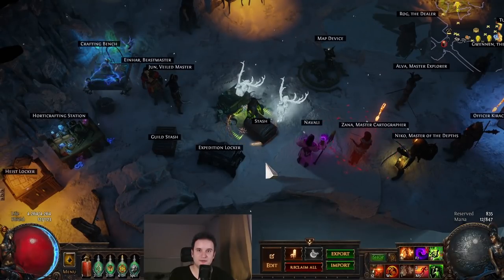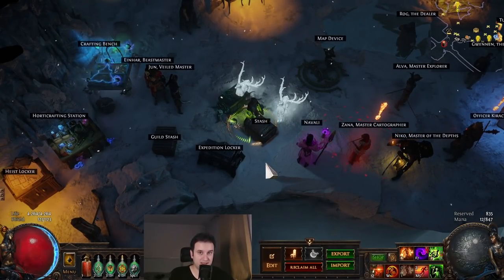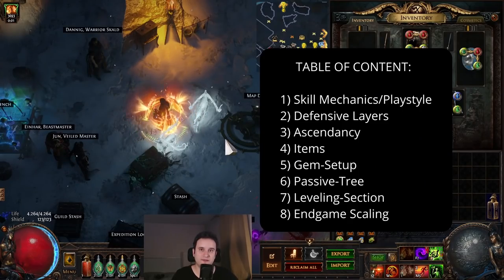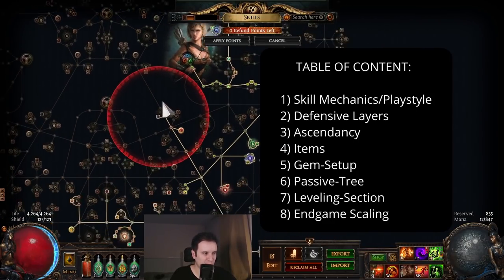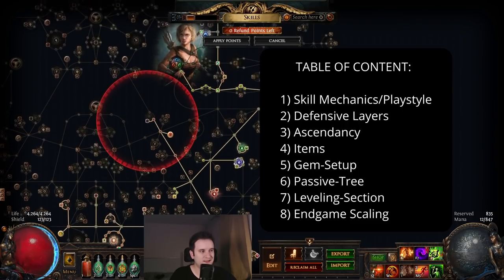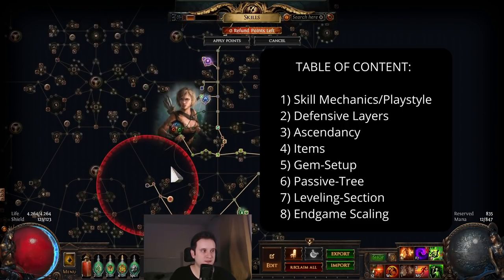It is currently the end of day 5 of the league, and we just did 4 out of 5 invitations. That includes the hidden with all the Breach Lords, as you probably saw in the footage. And even though we still have to clear the feared, the build is now at a point where it's at least functioning and I'm happy to release it. I'm sure a lot of you will upgrade it even further. I might do another update video — I'm not sure yet — but it is at a point where I can make a full guide.